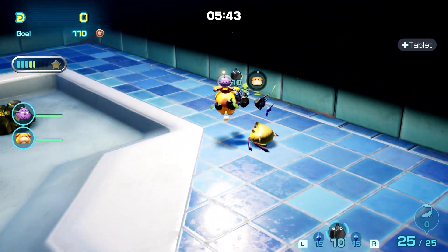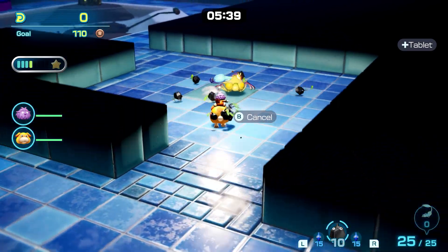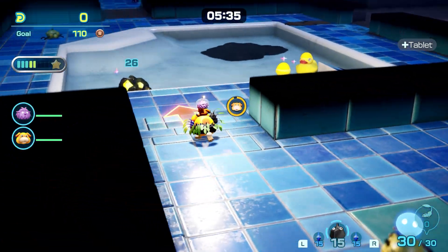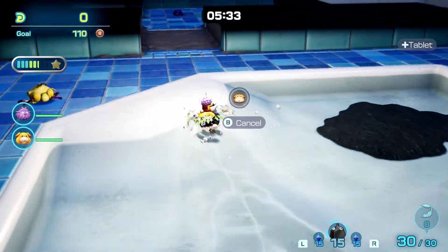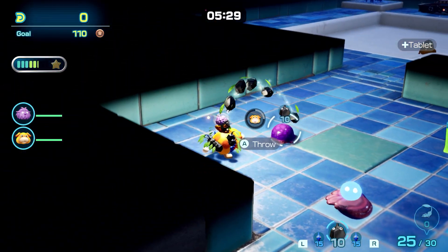Now that we dealt with that crab, there's another crab that has some rock guys. We want our rock numbers up so we can carry some goodies — he almost avoided us. We're just going to rush across here, hit that guy, and swap to your rock guys because they take these guys out really quick.